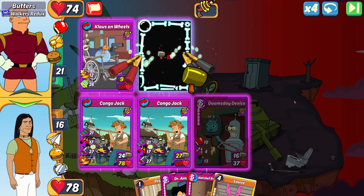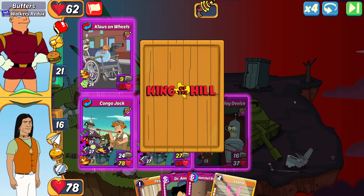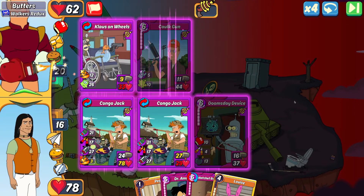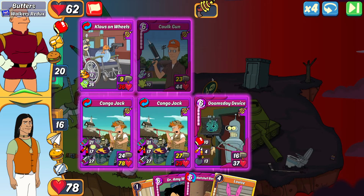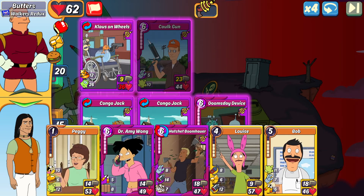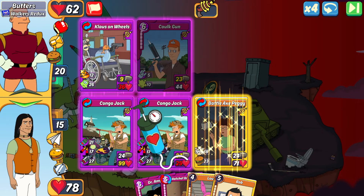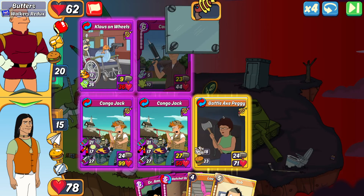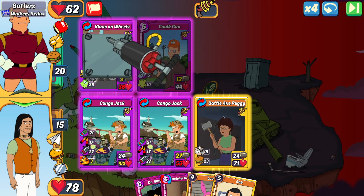I can try to combo next turn with my Peggy for the Battle Axe Peggy — she has 20-something heal, so that'll help me get my health back up. Luckily I did take out his Hose to the Head this turn, so now things are finally in my court. I can try to turn it around and maintain my health back to full to get a higher score. We're going to make that Battle Axe Peggy.